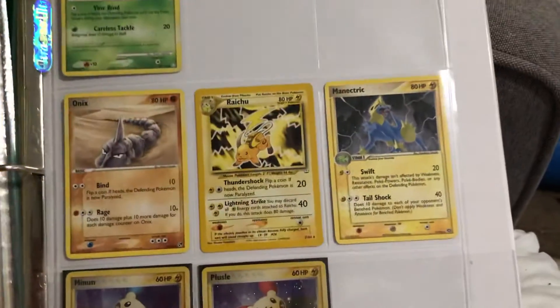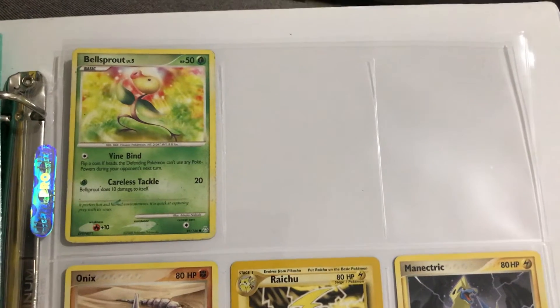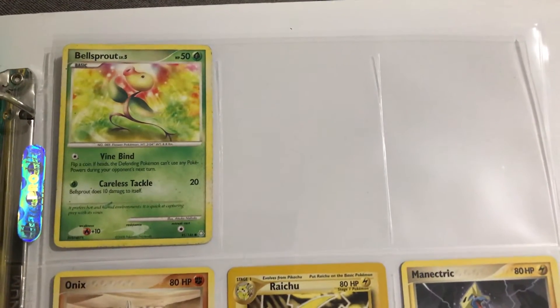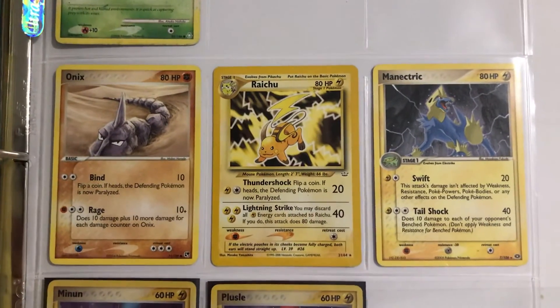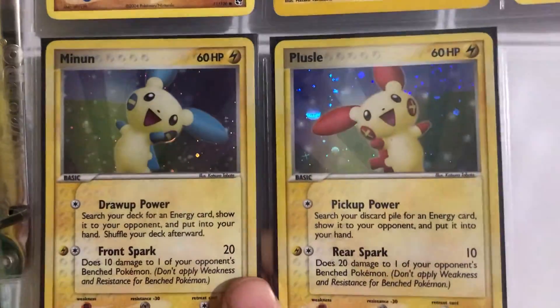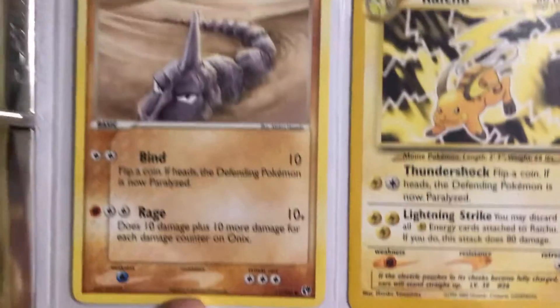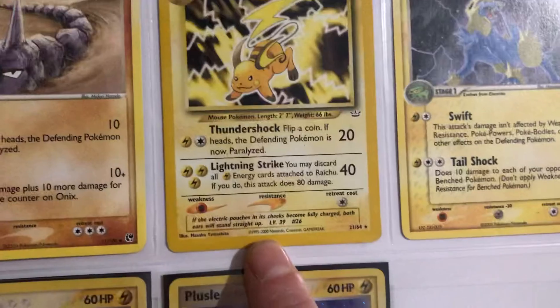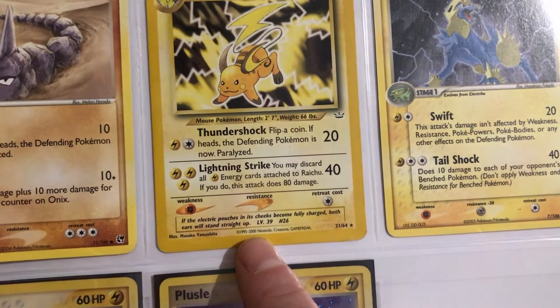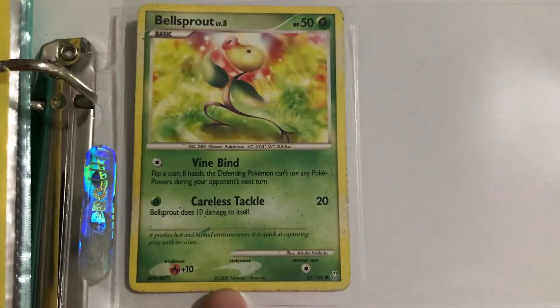This last page is a mix of cards that I only have one or two of, so I didn't give them their own section, but I still wanted to include them. I have Bellsprout, Onix, Raichu, Manectric, and Plusle and Minun holos — I'm not sure what set they're from but they're in pretty good condition. Apparently the Plusle and Minun are from 2006, Onix is from 2004, Raichu probably belongs in part one from 1999 or 2000, Manectric is from 2005, and it looks like Bellsprout is from 2008.